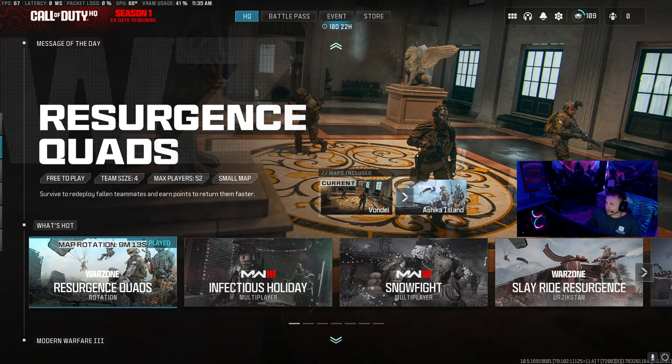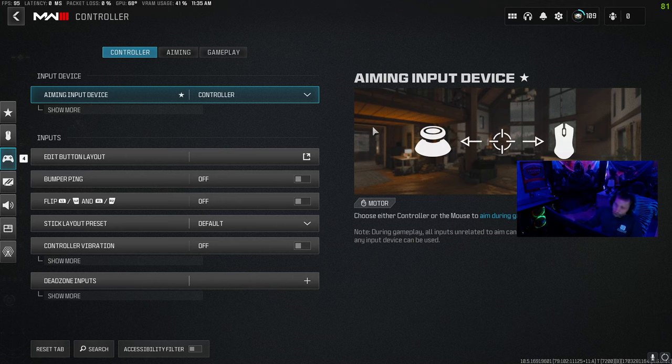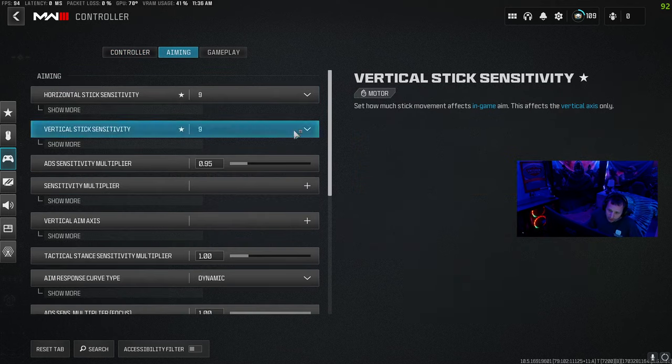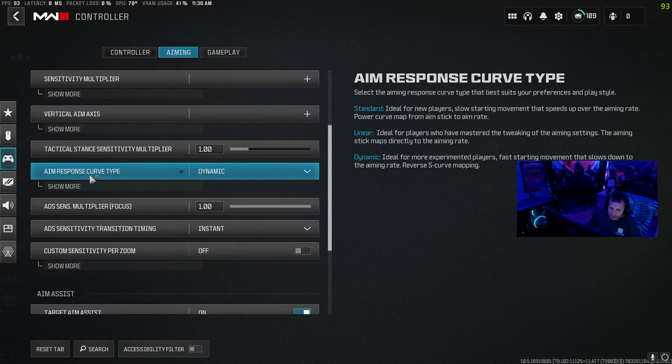Go over to your gear for your settings, go down to controller. Now I play on controller — it's just a regular PS4 controller with back paddles, nothing really fancy, just a regular PS4 controller. Down here, dead zones — some people mess with their dead zones, I kind of just leave mine alone, it's really up to you. Over here to aiming, I put my sensitivities on 9s. Aim response curve type, I put that on dynamic — it's pretty important, I think.